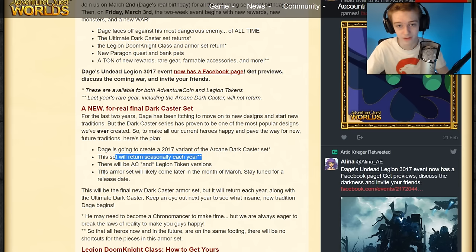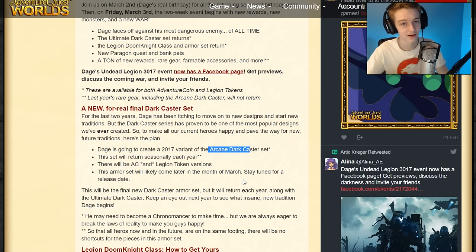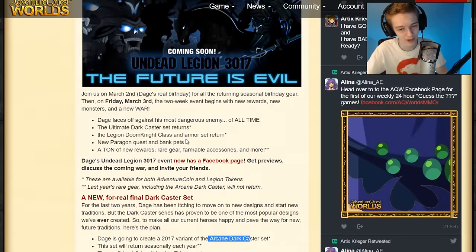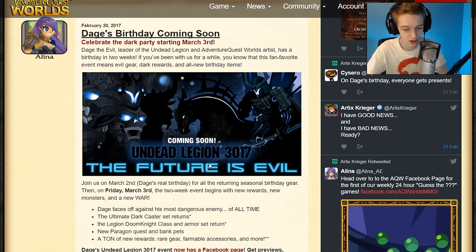The set will return each year seasonally — every March, beginning of March is when it will come back. There will be AC and Legion token versions, so you can get the new dark caster for Legion tokens, which is very nice. The armor set will likely come later in the month of March, not at the beginning when most of the Deja birthday content releases, so we'll have to wait a bit — which fits the mold of last year's event as well.